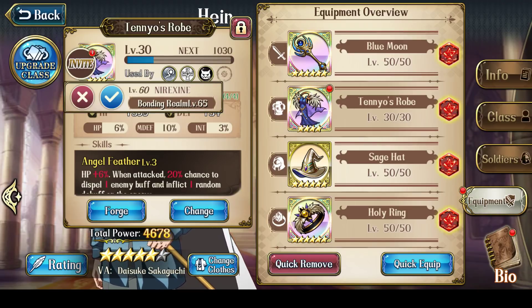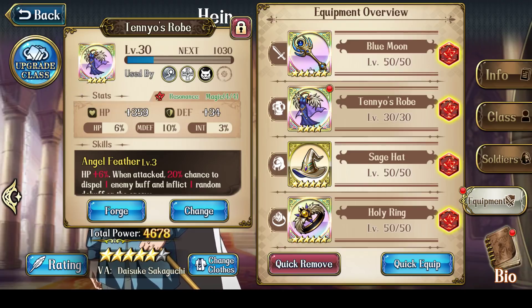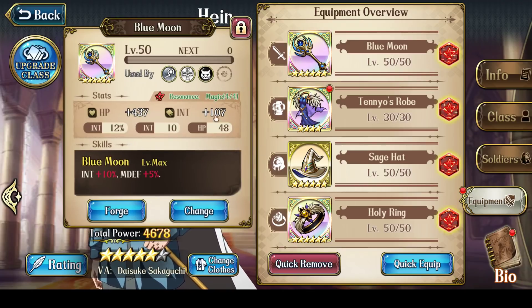Hey everyone, this is Nitro. In this video I'm going to do some enchant rolling on my equipment that's Lana's gear but is currently equipped on Hein.